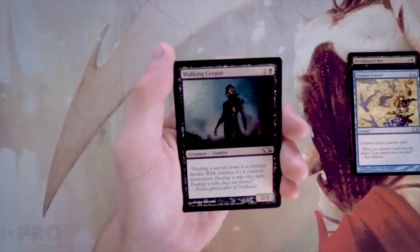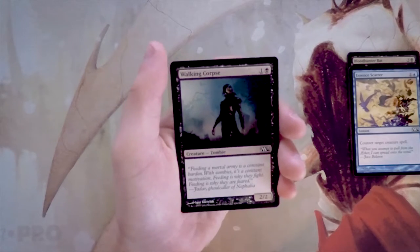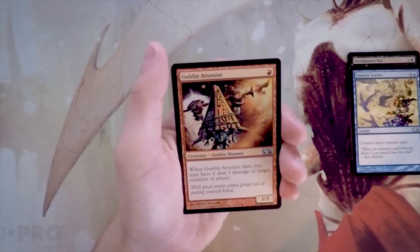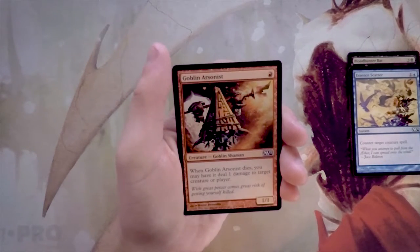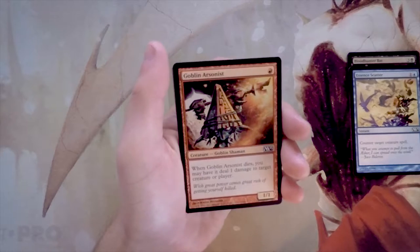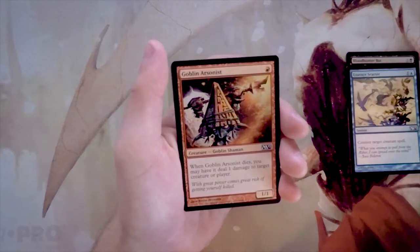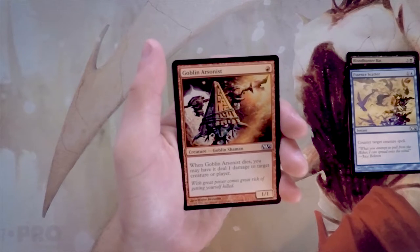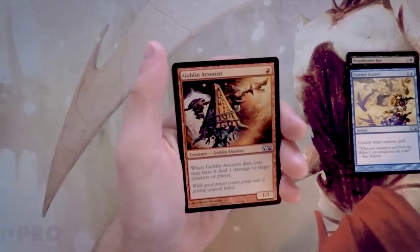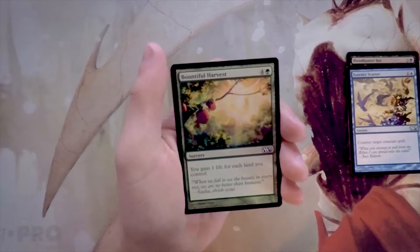Walking Corpse is a 2/2 vanilla creature for one and a black — just a bear in black, serviceable but not amazing. You'd play it if you had to. Goblin Arsonist is a 1/1 for one red — when it dies, you may have it deal one damage to target creature or player. In a red deck this is great. It's still just a 1/1 for one that deals occasional damage, but being able to trade up — say, blocking a 1/2 and throwing that damage somewhere — is perfectly serviceable. I like this card, just not more than some of what we already have.